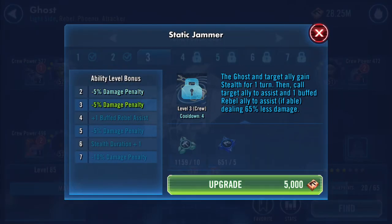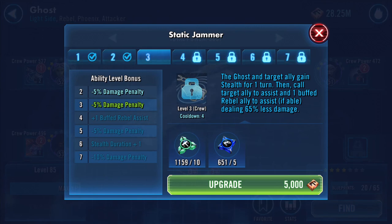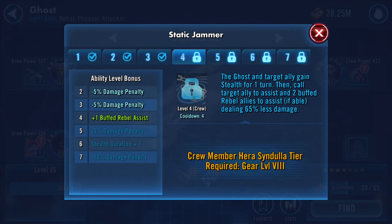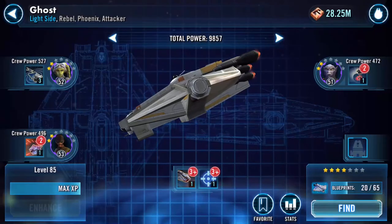Ghost and target ally gain stealth for one turn, then call target ally to assist, and one buffed Rebel ally to assist if able, dealing 65% less damage. Yeah, that might take a while to unlock.